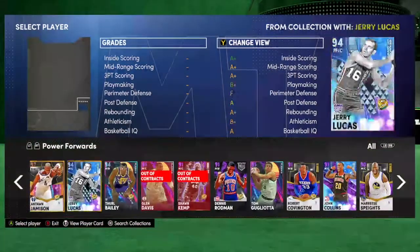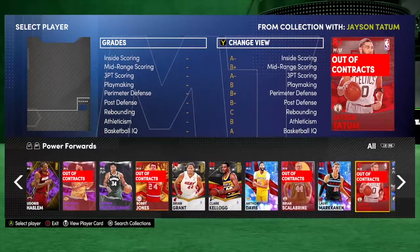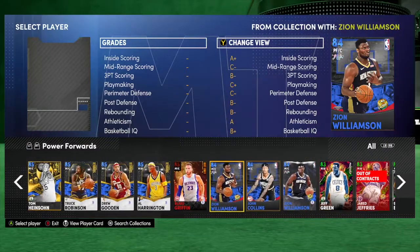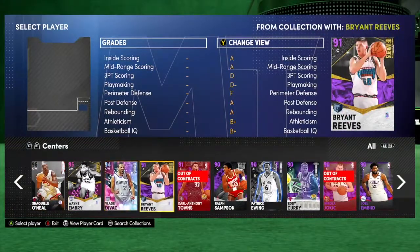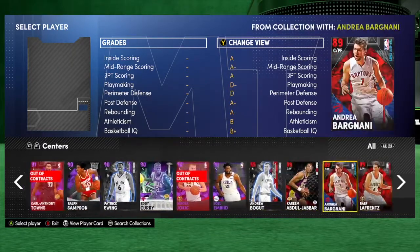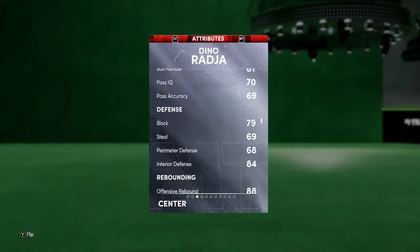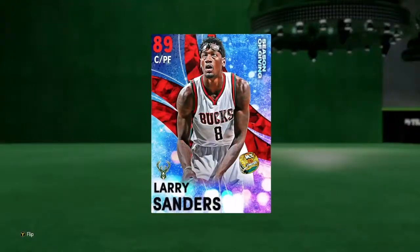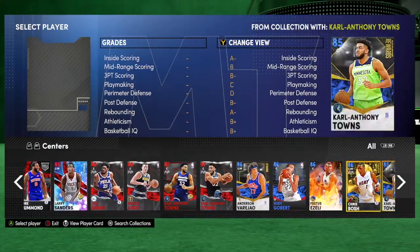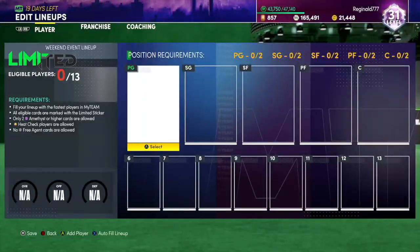I might play a little bit more just to get some of the packs in there. Looking through my roster: Zion's a one-two, you can use him. Centers like Wayne Embry, KAT, Embiid, Curry — these are all usable because they have speed. None of these cards are slow, so I'd say 78 speed and above is probably the threshold you want.